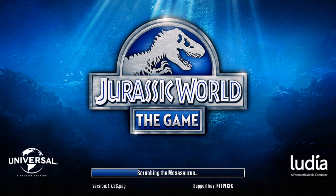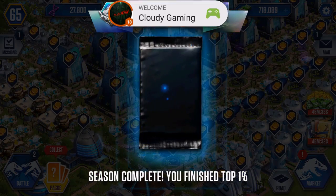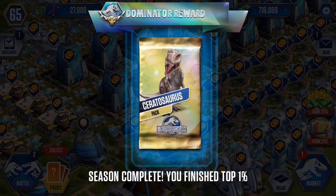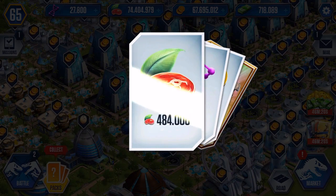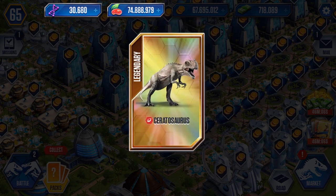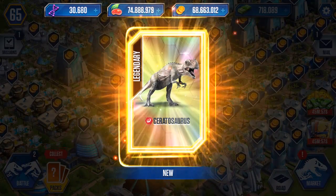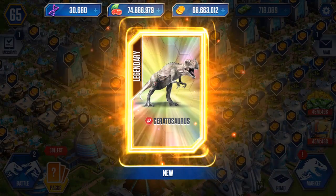I got the pack - it's called Ceratosaurus, something like that. Only one percent of players get it, and I did! Let's open it and check out what we got: 484,000 food, 2,800 DNA, 2,880 DNA, 968,000 pines - and we got him! He's a legendary Ceratosaurus. I'm just gonna call it Cerataurus.